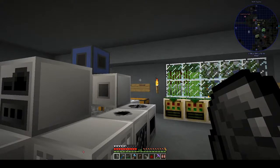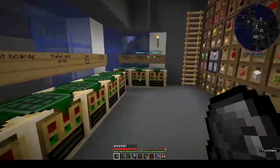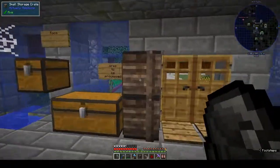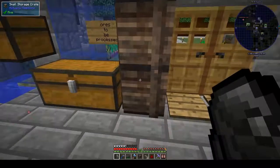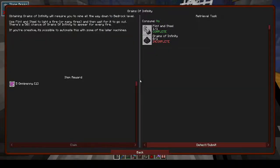Do we make flint and steel in the regular way or are they going to require us to make actual steel? It's flint and a steel nugget. I might have some flint in the chest out front. We have a flint and steel - I have no idea where that came from but that's fine.